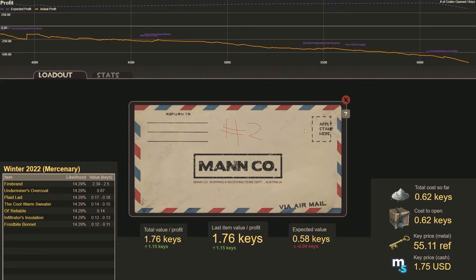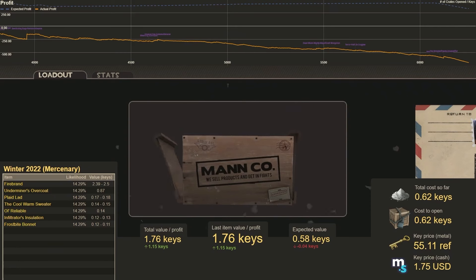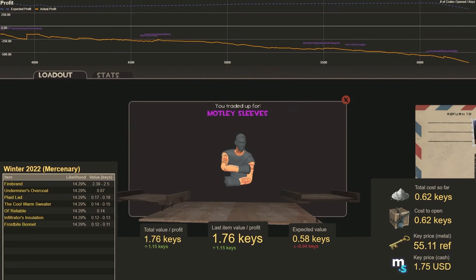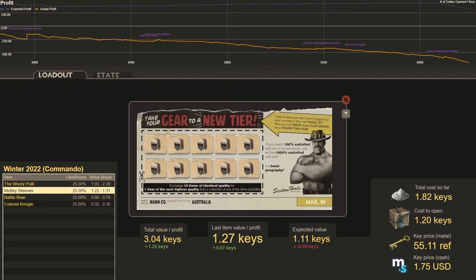Number 2. We get Motley Sleeves. Apologies, my overlay was still set to Mercenary Grade, so it was a bit different than we expected. But we end up making 0.07 keys on that trade-up. Nice. Let's do the same trade-up again.